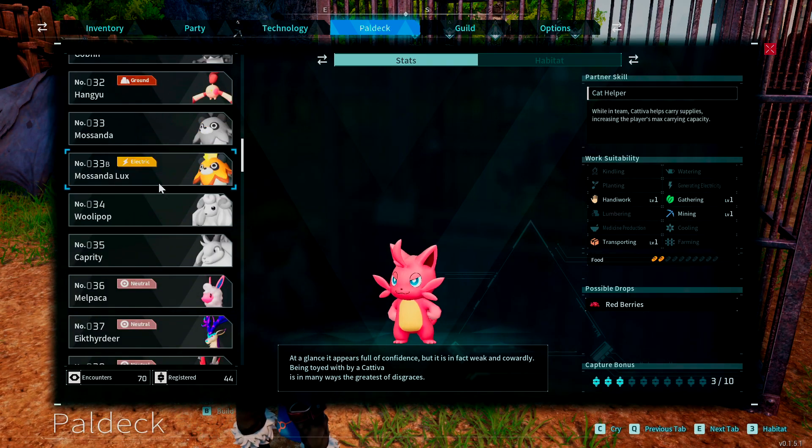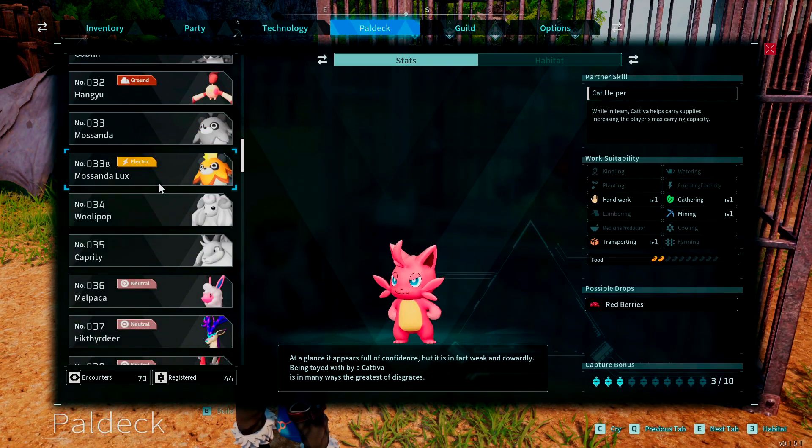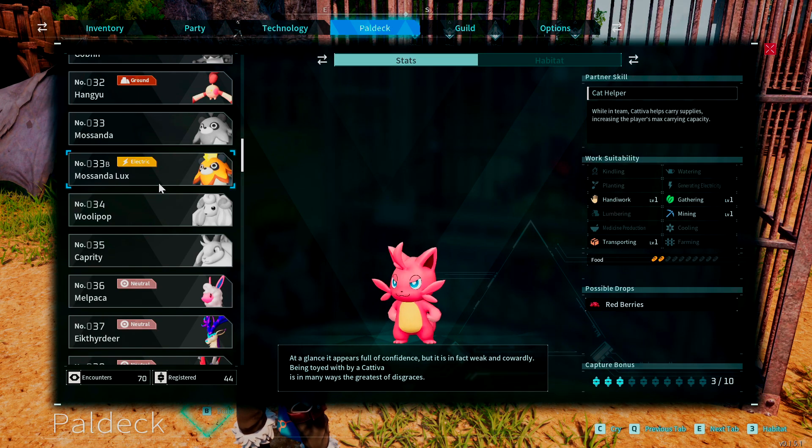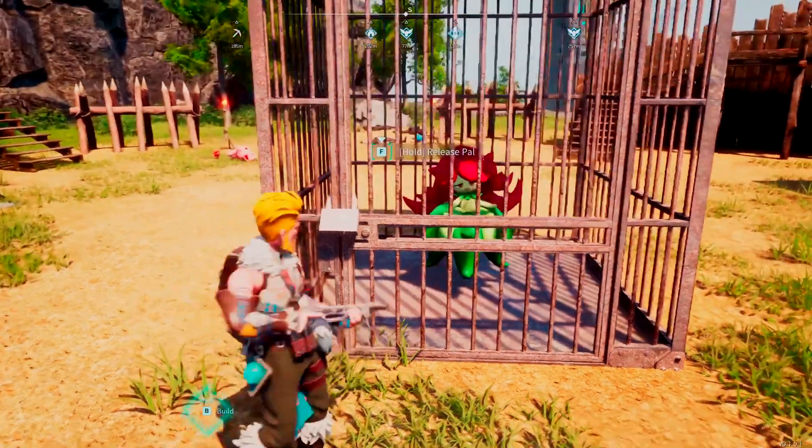For example, I was able to get a Mosandah Luxe, and he was in a cage. I knew that if I found that in the wild, I'm not quite where I need to be yet to take this guy down. I mean, I could probably do it, but it'd be a while, and I don't even know if my spheres would do the job. But I found him in a cage and I was able to release him, and he became mine.